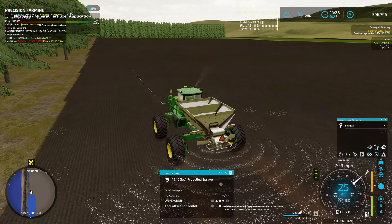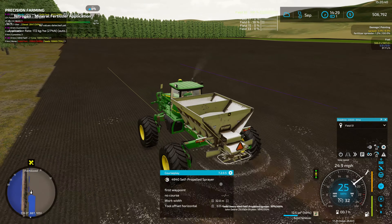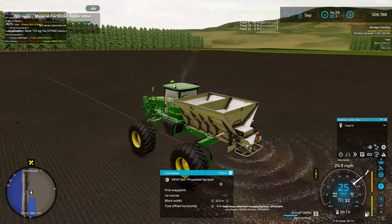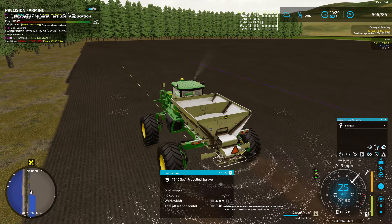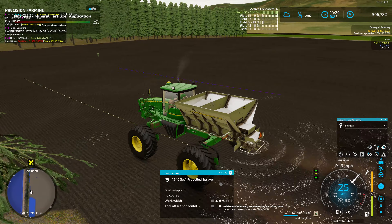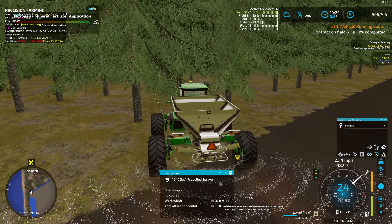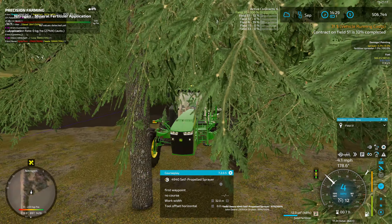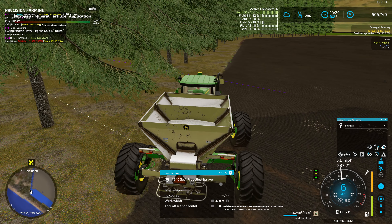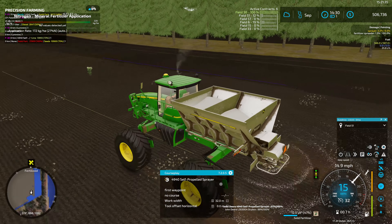It shouldn't take too long to finish this contract — fertilizing contracts usually go quite quickly, especially when you have a 30-meter spread width — 105 feet per the GPS. Right for the trees, turn that off — whoa, brakes! Note to self: check the brakes, those are less than spectacular. Lock on the GPS — hey look at that, even with slightly poor alignment it actually still got it. Sometimes if you don't line up real well with the GPS line it just completely misses it.